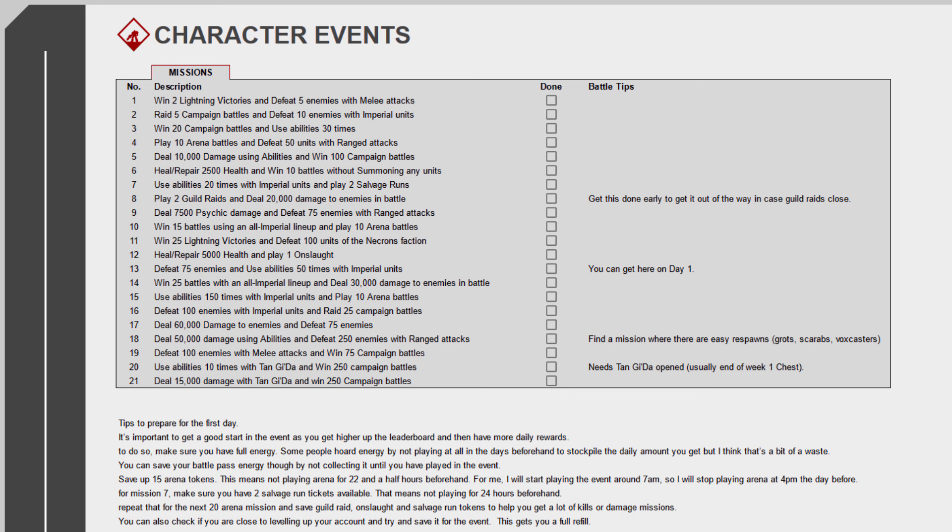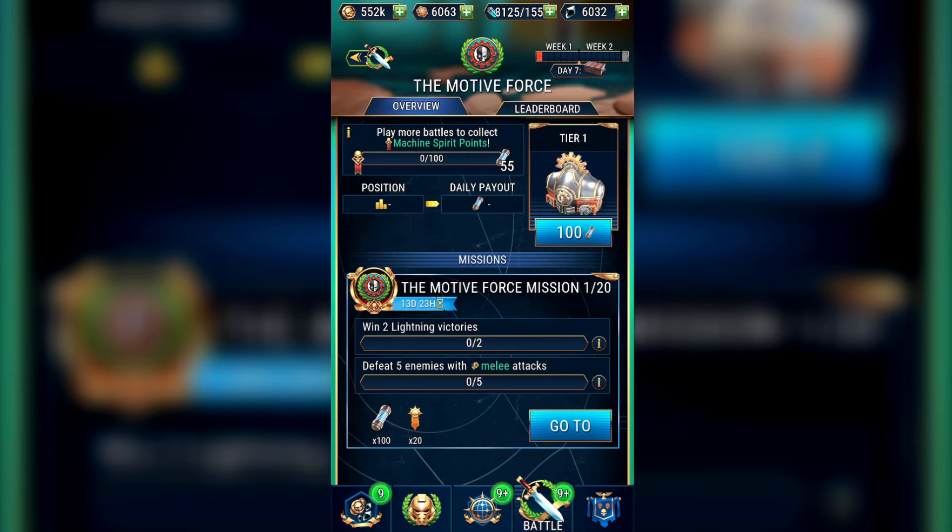As his event hasn't been released yet, we're going to use Tangida's missions, but they are nearly identical missions for Exeter Row. On screen you can see these are the missions you need to complete, so let's dive right in.